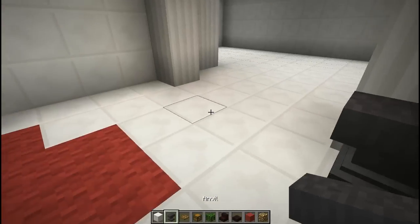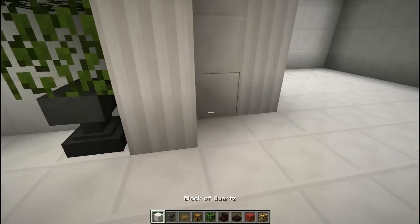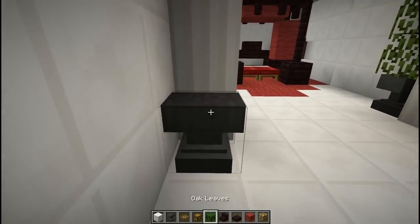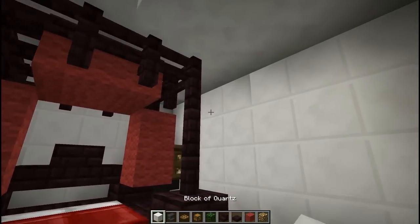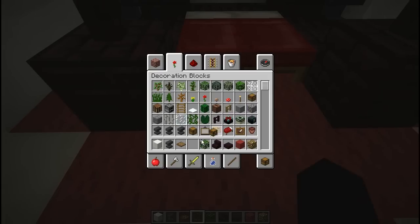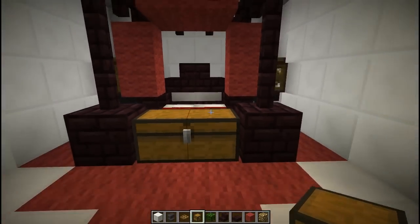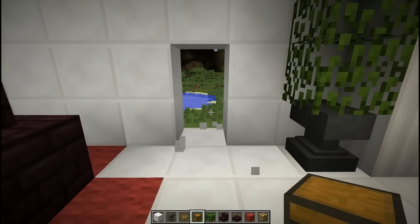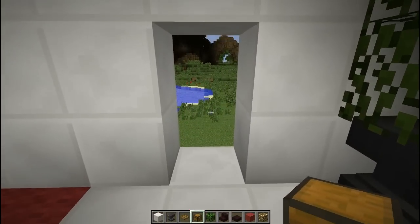Now we're going to make some plants — we're going to use the anvils as the stands, and then just put some leaves all the way up to the top. We're going to do the same on the other side. And we can block this up now that we have some light in here. And then a couple of regular chests at the foot of the bed. The door will be right here when we get the second floor put in, so you can just leave a spot for a door there.